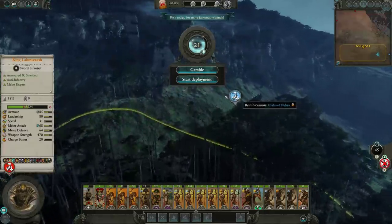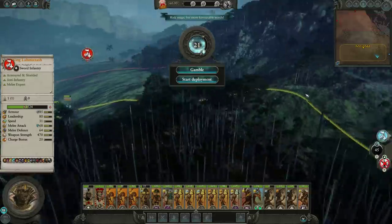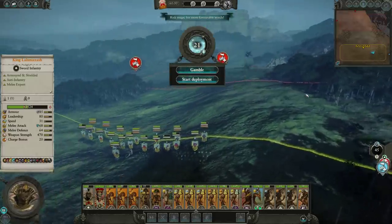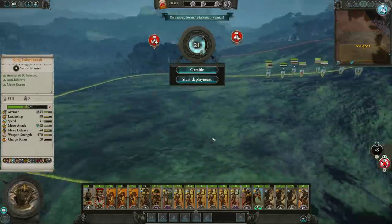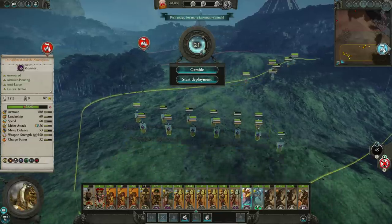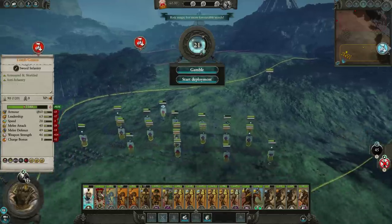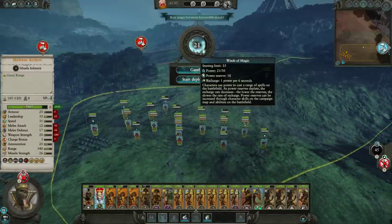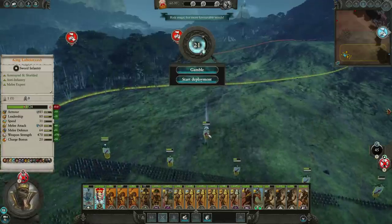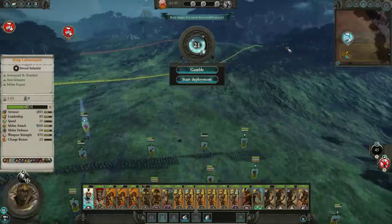Our reinforcements are coming from here, and that's probably where our reinforcements are going to come from as well. The AI reinforcements are not going to perform very well, but they've got the two least important armies, so if they're doing a bad job it's not that big of a deal. What I'm going to do to begin with is set up over here. We're hoping the enemy will actually split their forces in half — I'll deal with half of them, they'll deal with the other half, and it should be manageable.